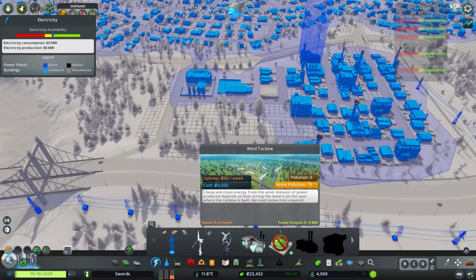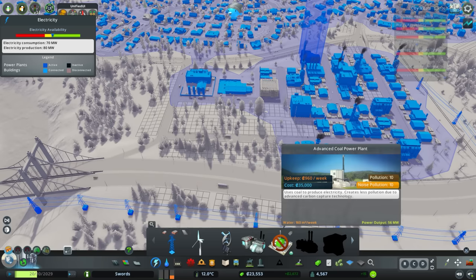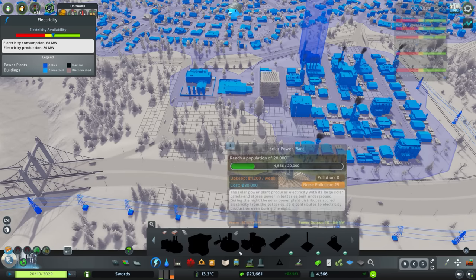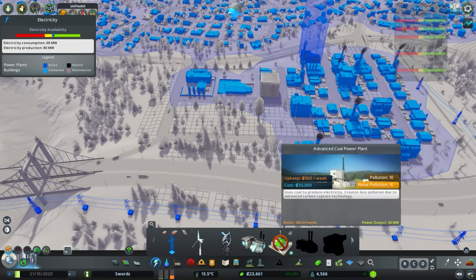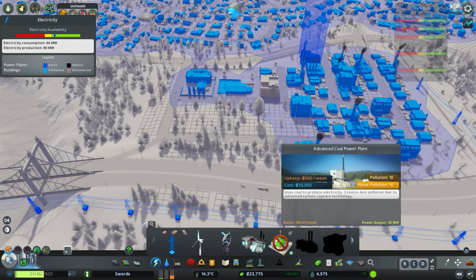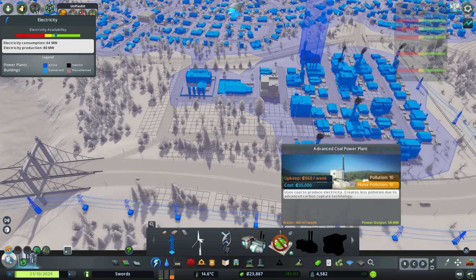We have the advanced coal power plant — it uses coal but creates less pollution due to advanced carbon capture technology. It gives us more power output at 56 megawatts with an upkeep of 960 per week versus 560 for the current one. It's more expensive overall and less efficient, but less pollution could be kind of nice. Out here is where our old coal power plant is, and we could build some new roads and stuff in that area.